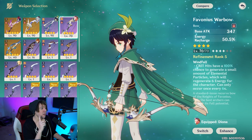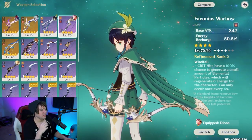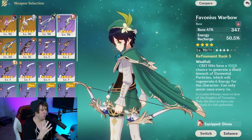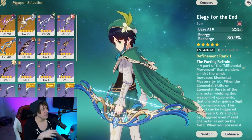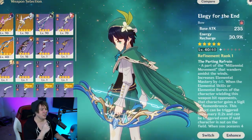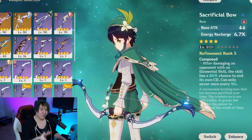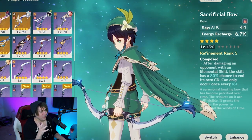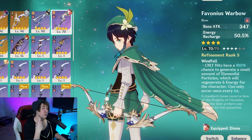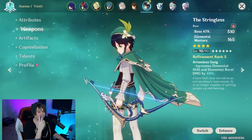For weapons, the Favonius Warbow is great — it provides energy recharge for his 80-cost elemental burst and generates elemental particles through its passive, helping energy regeneration for the party. If you have Elegy for the End, that's also an excellent energy recharge bow that gives your party an attack percent buff, very fitting for a support role. The Sacrificial Bow can reset the cooldown on his elemental skill, though only one flag can be active at a time. Overall I'm partial to the Favonius Warbow, especially at higher refinement ranks.